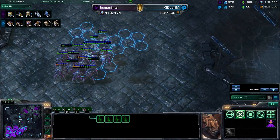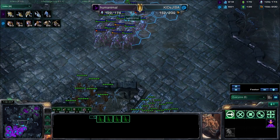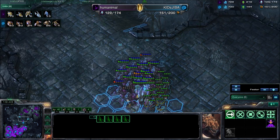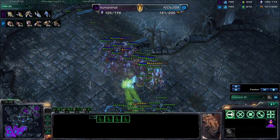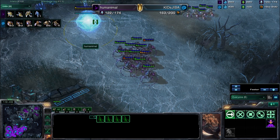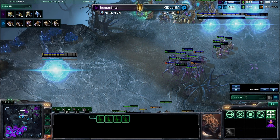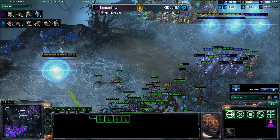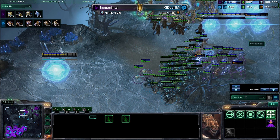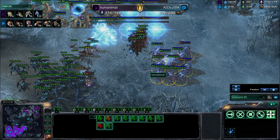Thor Zane beat MC thanks to his solid macro and upgrades. He did micro during battles, but in defensive battles he just attack-moved his units while macroing back at his base. MC forgot to get upgrades, and because of that Thor Zane was able to rip him to shreds once he hit 2-2. Getting early upgrades is so valuable because it compounds across all your units. If you're Zerg, get early carapace. If you're Terran, choose bio or mech upgrades. If you're Protoss, get ground attack and ground armor — your colossus-stalker ball will be unkillable.